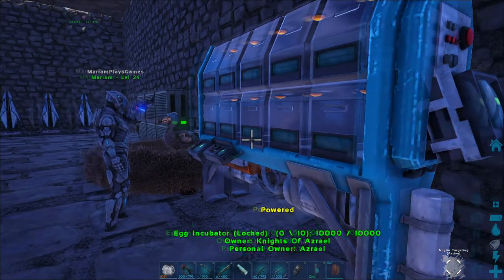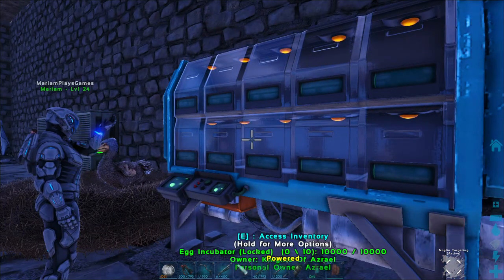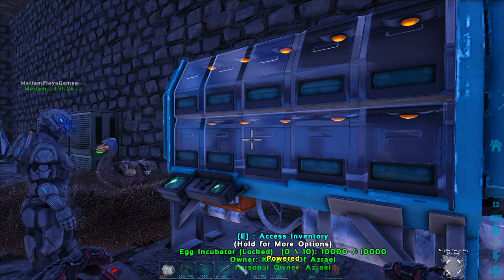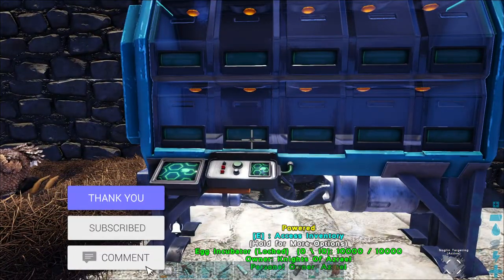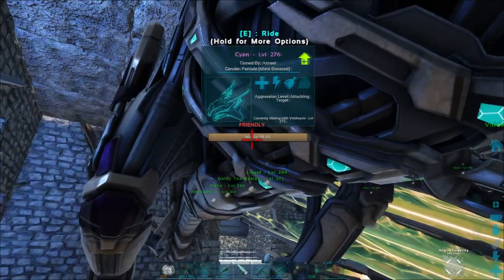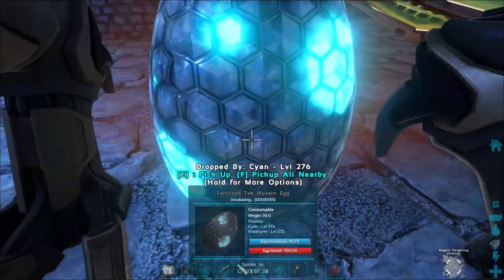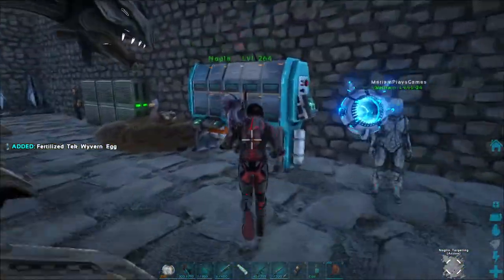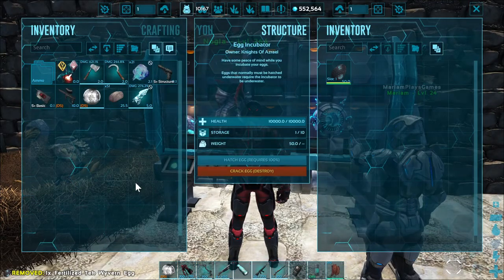It lays eggs, keeps them warm. Pretty cool, huh? The egg incubator. I wish you would test this out, but I don't have anything — I guess the void one. I'm just waiting for this egg to pop out right now. Okay, this egg has popped — look, you can put it in here. You just drag the egg in there.